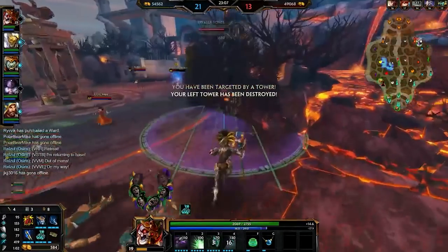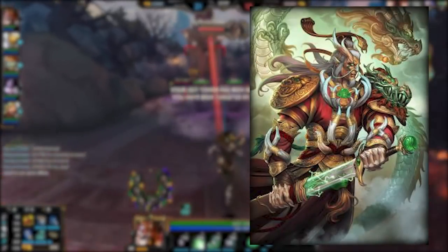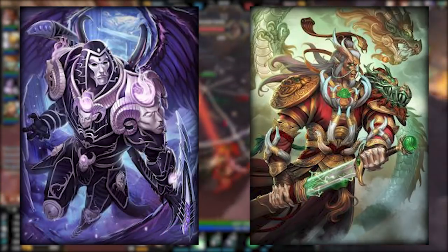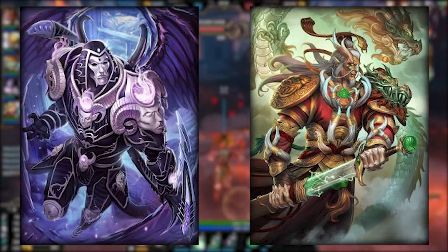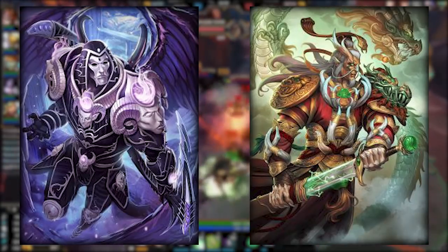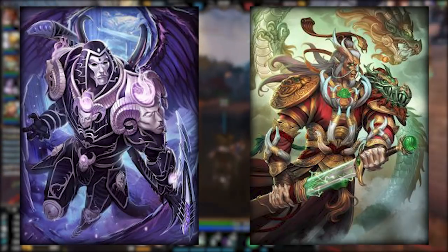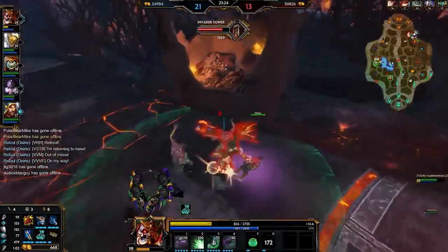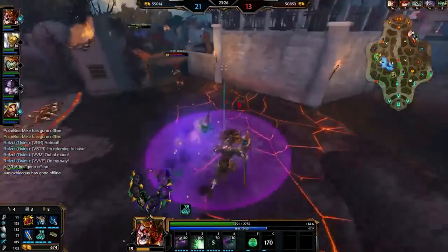The dirty bubble originally explored this type of build on Alquang and Thanatos, both of whom have executes and were actually the only two executes in the game at that point. Executes don't scale with power — they just kill the gods — so going tankier on execute characters was probably the inspiration for this type of build. It's worth noting that usually the dirty bubble build was used in solo, but it definitely bled into other roles as well.